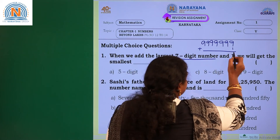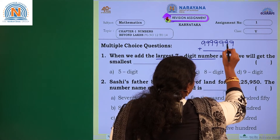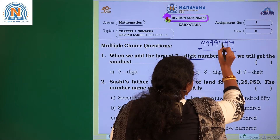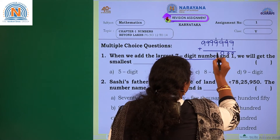9 plus 1 is 10. Again I am regrouping: 9 plus 1 is 10, and again it is 10, and 1 carries over each time through all seven digits.